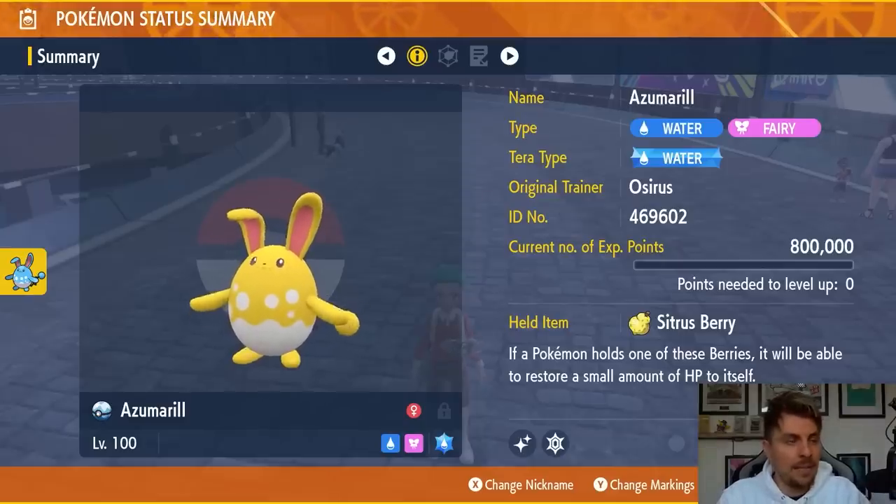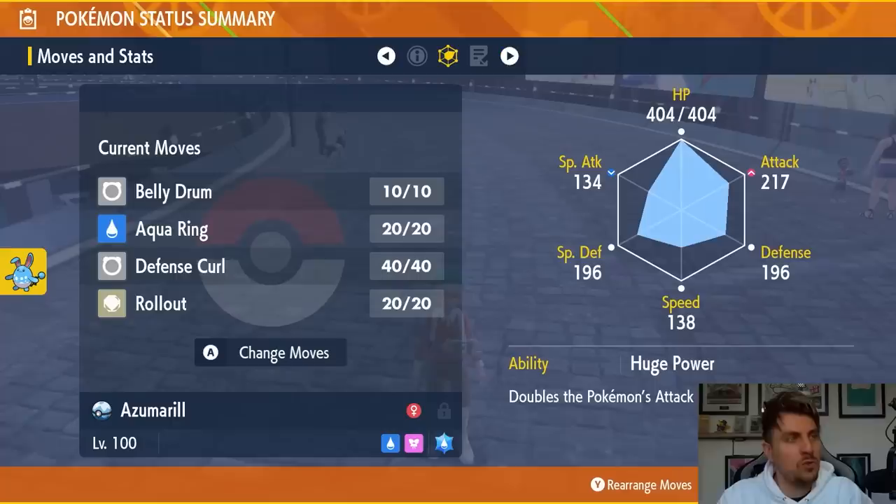We have the Citrus Berry as the held item, and getting into the moveset itself: Belly Drum, Aqua Ring, Defense Curl, and Rollout.